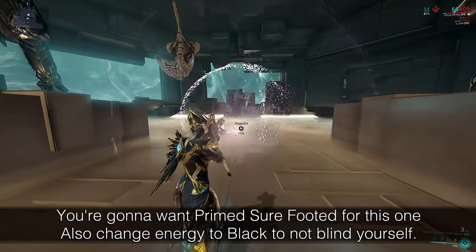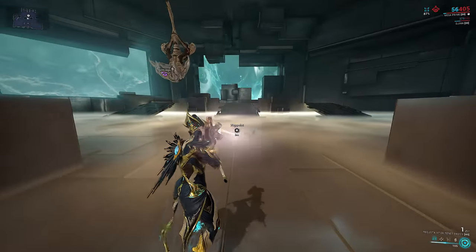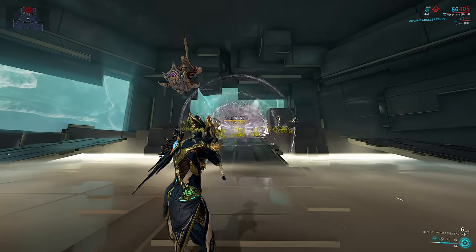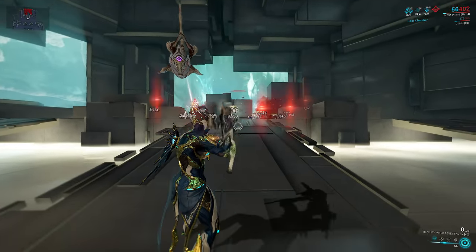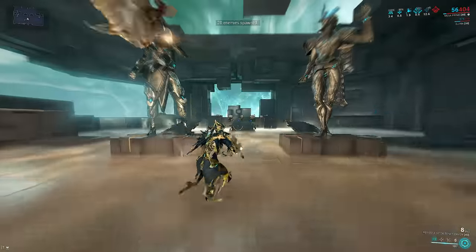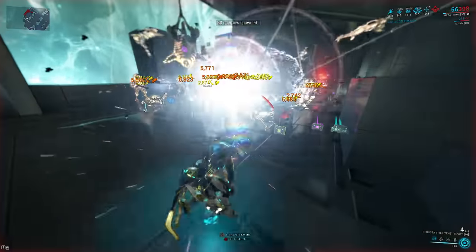As I said, because Envoy is a launcher, it's eligible for Amalgam Furax Body Count. This makes it the largest blast radius launcher, so technically it gives it the biggest AoE of any weapon in the game with a 14.88 meter radius. So how about we test this one out? The nice thing about slash builds is they can still kill to start, albeit slower, but it can still get the job done with a couple of shots.